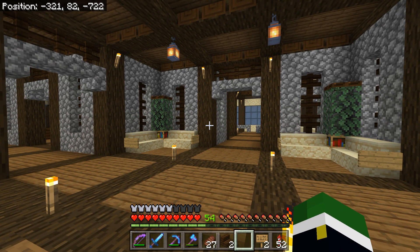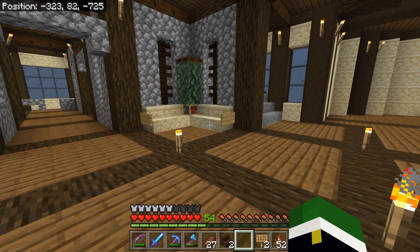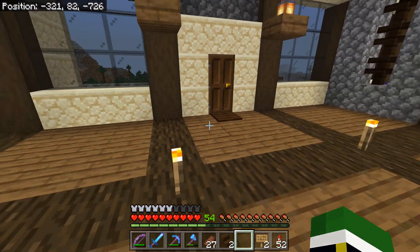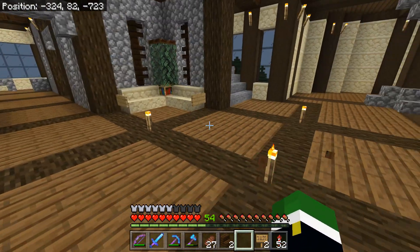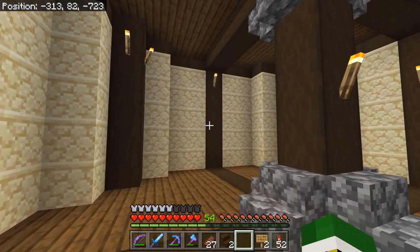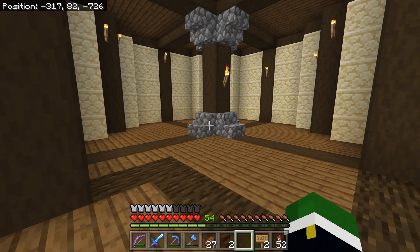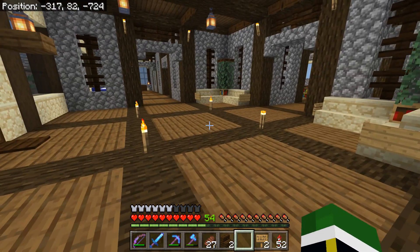I almost exclusively worked inside. I put in these little benches here, just kind of a seat. I had wanted to put some armor stands to kind of be guards, but I didn't end up getting that done. I think I said in the last episode that this just didn't work as a stairway — I have an idea for what I want to do here, but I want to test it out before I say anything officially.